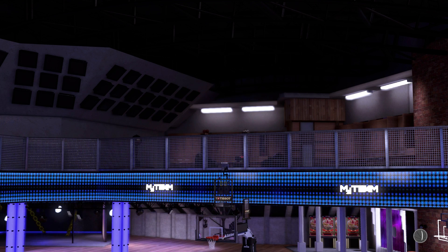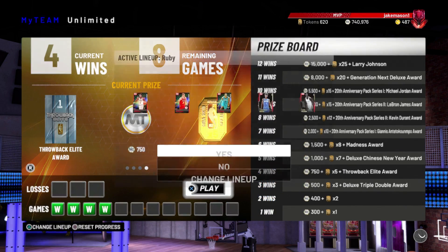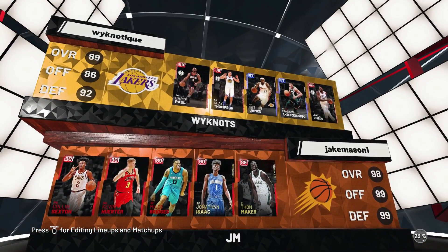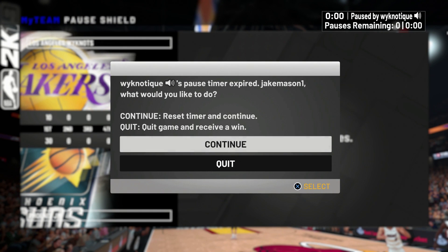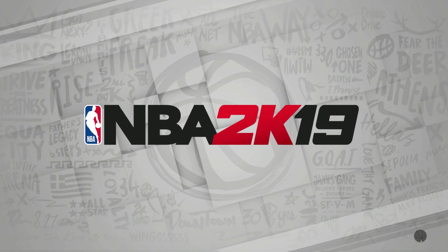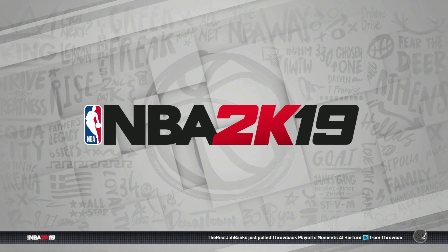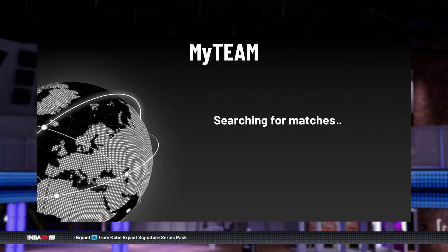If you were wondering why I'm running with the Ruby Squad trying to go 12-0 — now you know. We're 4-0 right now, taking care of business against Pink Diamonds and Diamonds. The next game I'm not going to make y'all sit through — we were up by 20, it was 30-10, and the guy was just sitting there running out his pause timer with weird noises going on. He wasn't paying attention to the game, so I'm going to skip that one. Let's keep it going — I'm in a groove.